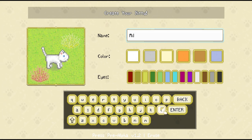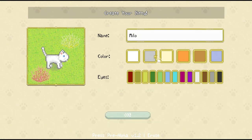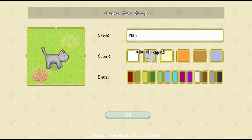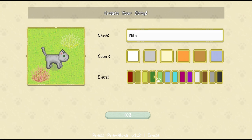I thought it'd be really fun to play as little Milo's tribe. He's actually a black kitty in real life, and I think there are different ways to get different colors of kitties or unlock different types of skins for your kitties in the future. But for now we're just going to give him this gray color and then these gorgeous green eyes. And here is little Milo!